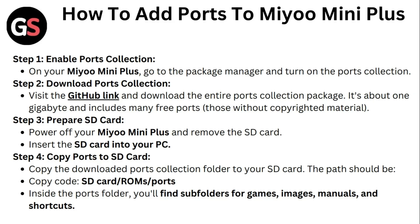Step 4: Copy Ports to SD Card. Copy the downloaded Ports Collection folder to your SD Card. The path should be SD Card slash ROM slash Ports. Inside the Ports folder you will find subfolders for Games, Images, Manuals, and Shortcuts.